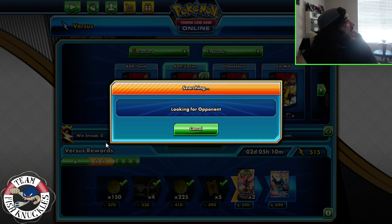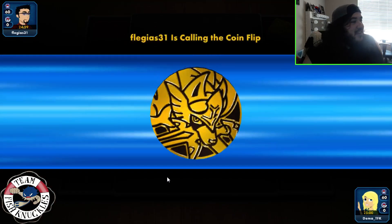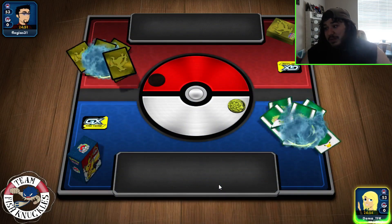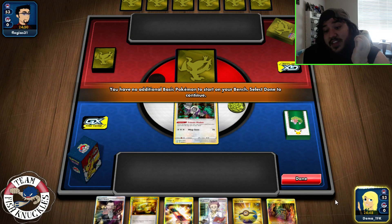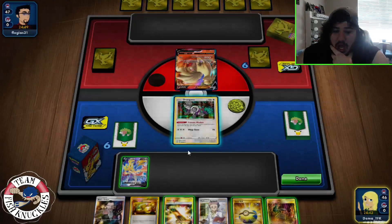Game two — my opponent had a great hand with a turn two knockout on the ADP, and then when we took another knockout with Zacian they just blew us up since it's weak to fire. We go first this time. The hand isn't seeing much right now, but there is a Zacian, which is good. We could do the play where we Intrepid Sword and Primate Wisdom to manipulate the top card of the deck.